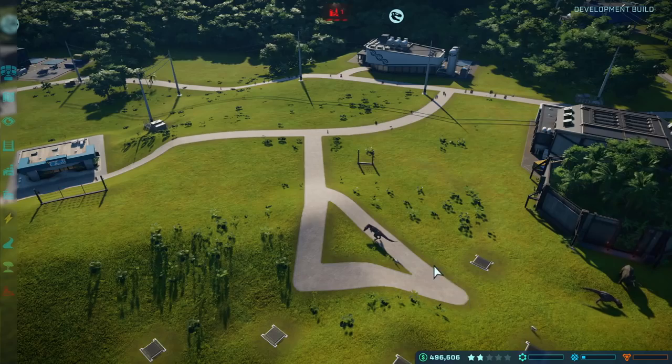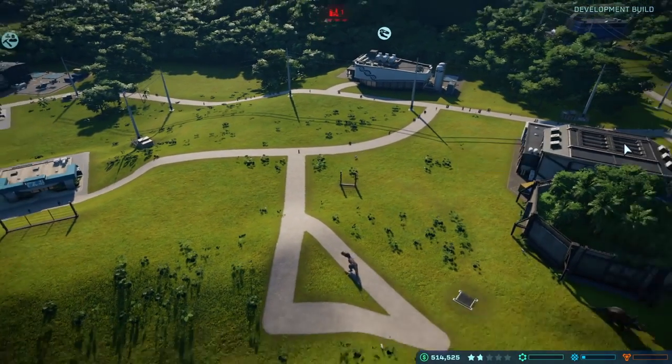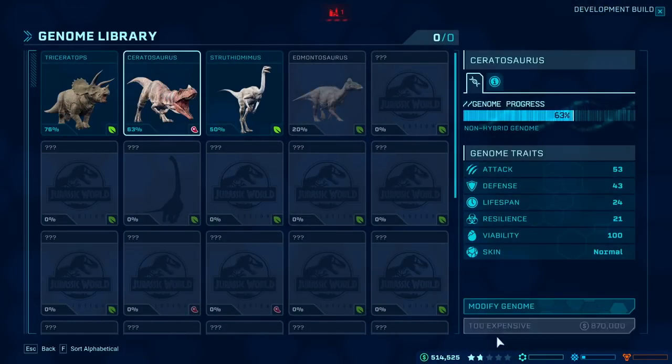So we're here for Jurassic World Evolution. I was wondering if you could sum it up in 20 seconds or less for our audience who haven't played it yet. It's an opportunity for you lovers of Jurassic Park and Jurassic World to be the owner and manager of the park, and make dinosaurs and be involved in every bit of the process of making a Jurassic Park.